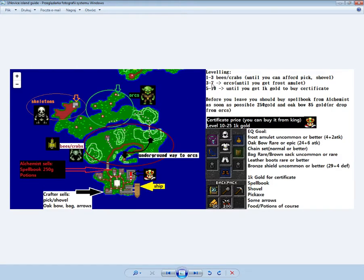You should hunt orcs from around level 3 to 7 until you get the amulet. This is very important because another amulet is on the Tilt Island. It gives extra attack, so it's always a good thing to have at least the first enchant amulet.